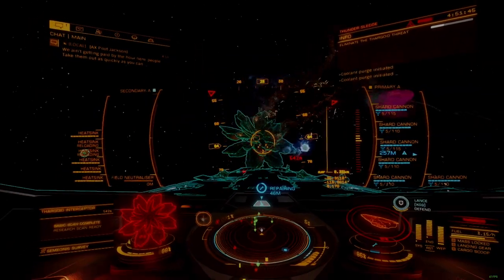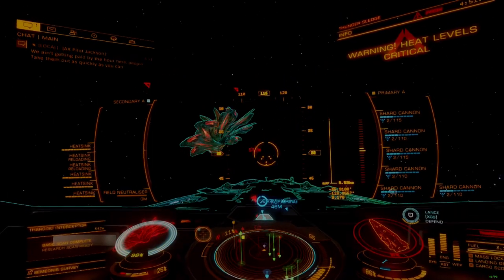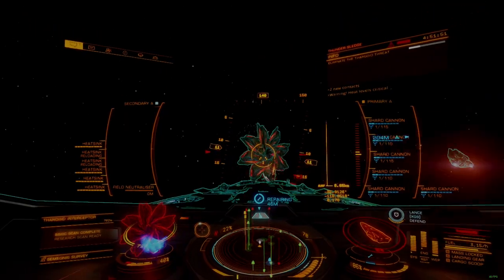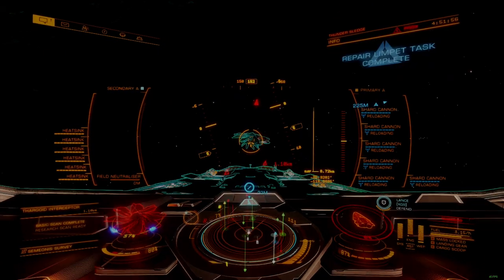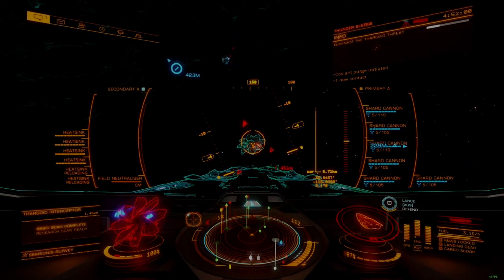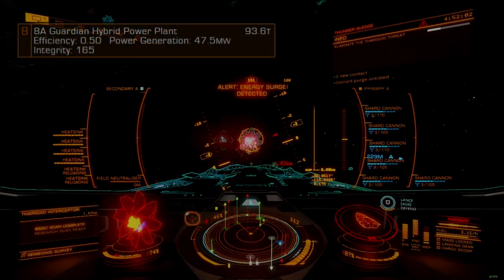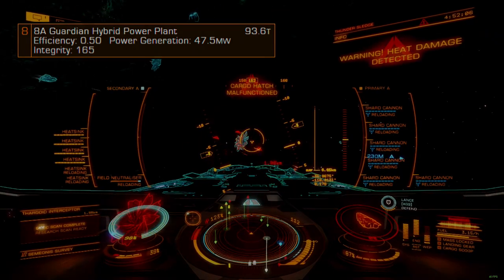Since Guardian weapons all carry exceptionally high power draw and we will be running six of them, an armored reactor lacks the necessary output to drive all onboard systems. That leaves an 8A overcharged or Guardian reactor as possible options. Either solution can work, but I find the Guardian reactor preferable since it offers higher integrity and needs no engineering.